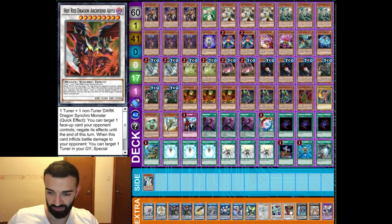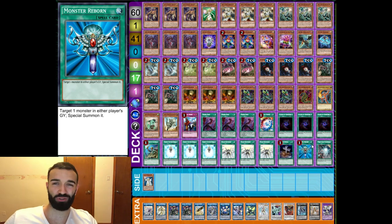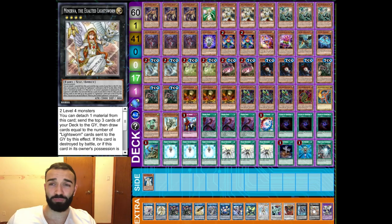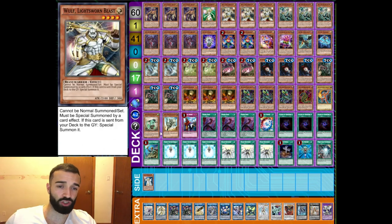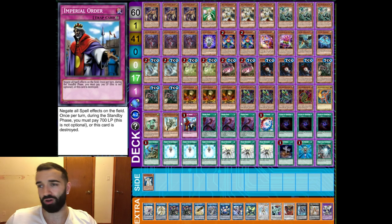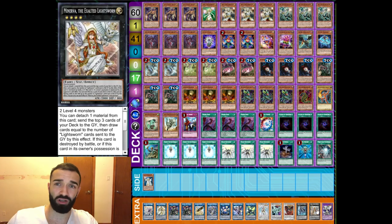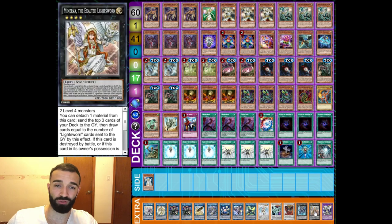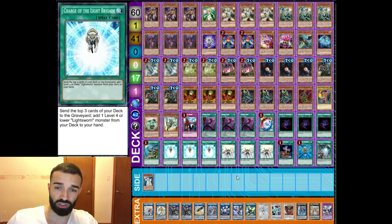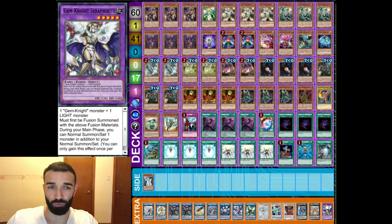Hot Red, Dagarius, Minerva — I thought about taking Minerva out but sometimes you just need it. Welcome to Lightsworns. Minerva mills three and a lot of times you'll hit something useful. Look how many Lightsworns you play and how many grave effects — you have 20+ cards you want to hit, including Dina and Imperial Order. That's a lot, especially milling three. Sometimes you'll have two level fours on board and the best play is Minerva mill three, then Dagarius either draws to discard one or specials whatever you milled. It's broken.